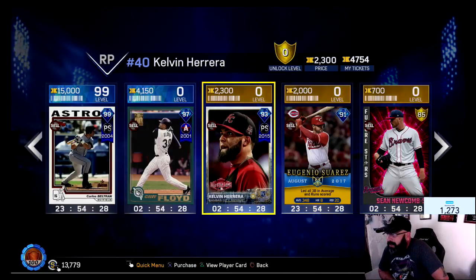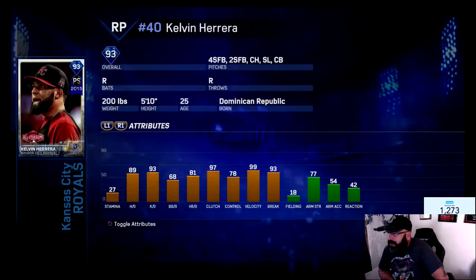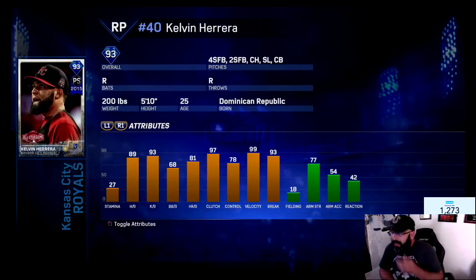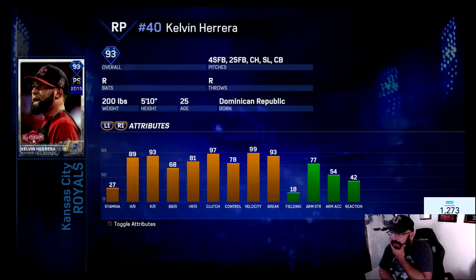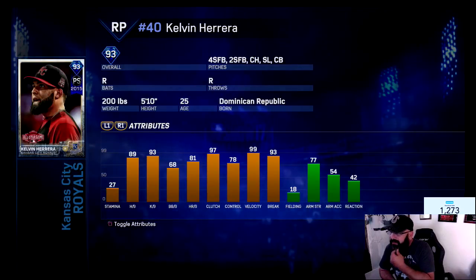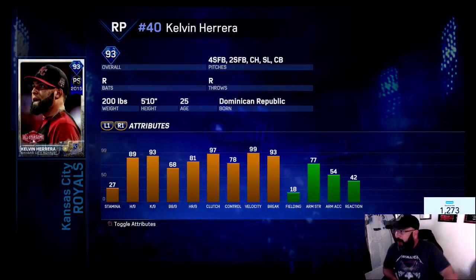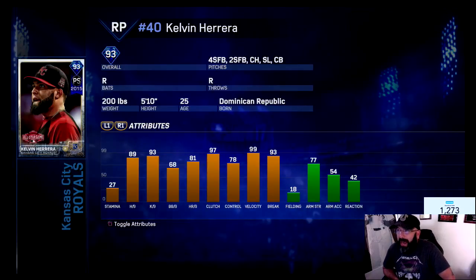Let's check out the 93 Calvin Herrera. That tells you right there it's a postseason card, so you know the postseason program is right around the corner. That's a good looking card too. 93 diamond, 27 stamina, 89 hits per nine, 93 strikeouts per nine, 68 walk per nine, 81 home run per nine — looking good. 99 velocity, and a five-pitch selection. Probably gonna be one of the best relievers in the game.